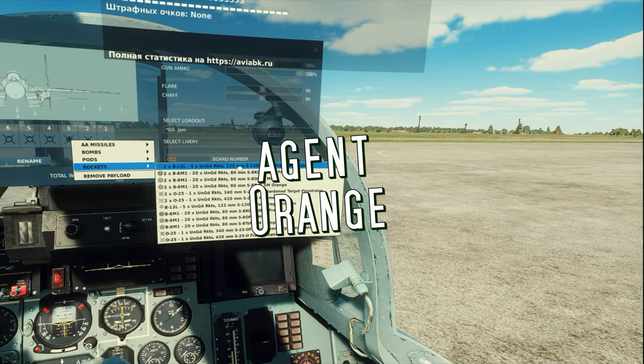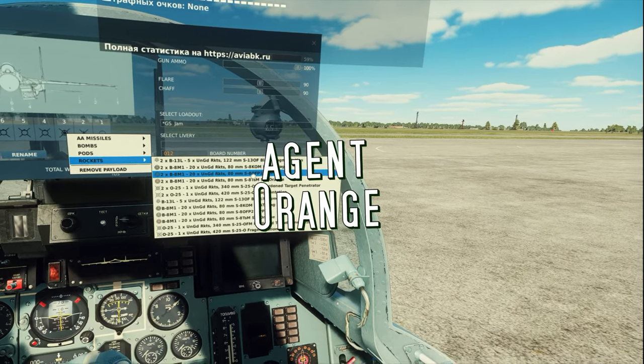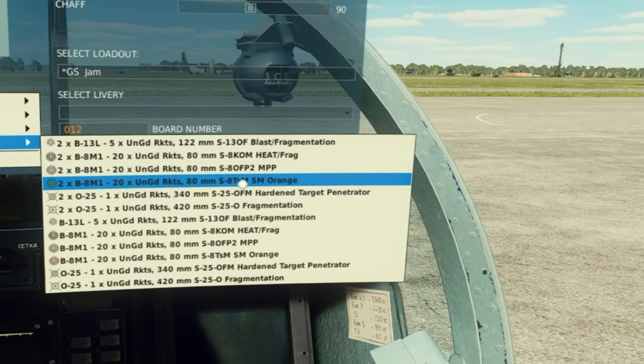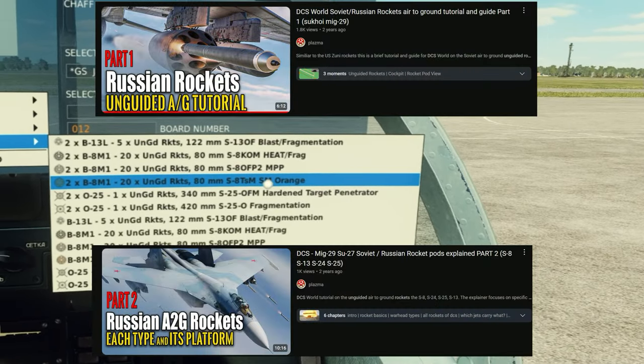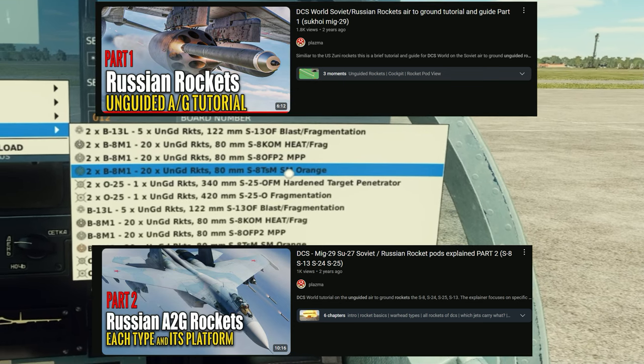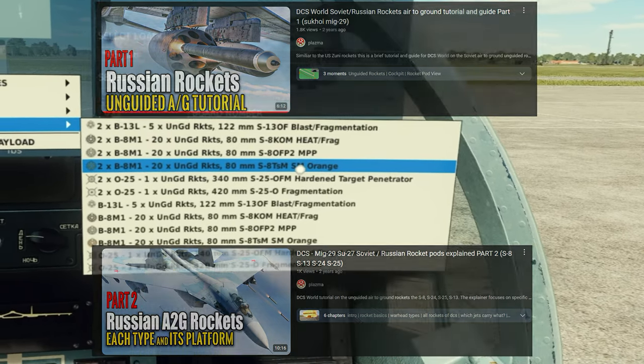I will be using unguided rockets in this video to assist my ground forces. There's going to be a link in the top corner which will pop up to a video about all kinds of unguided rockets for the Flankers and the MiG-29s in DCS World.